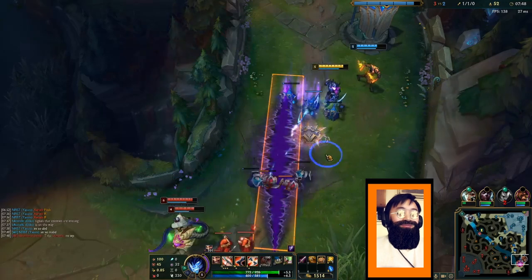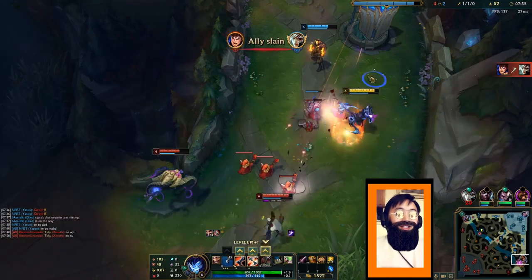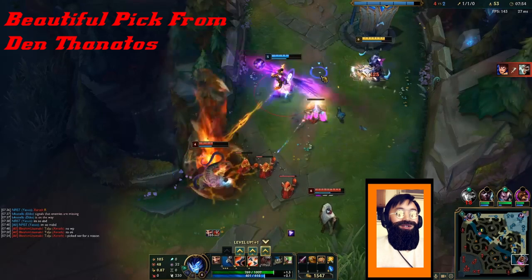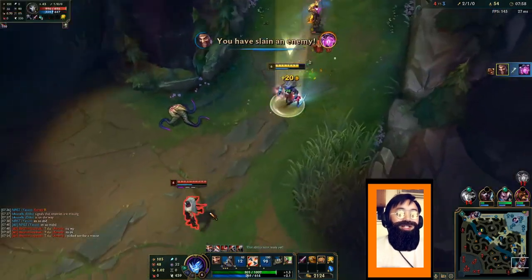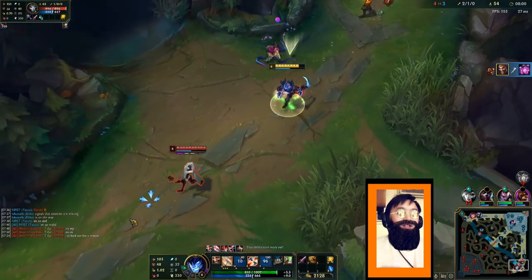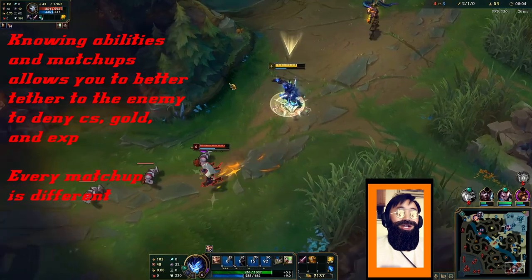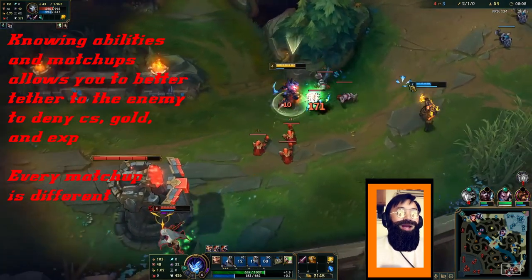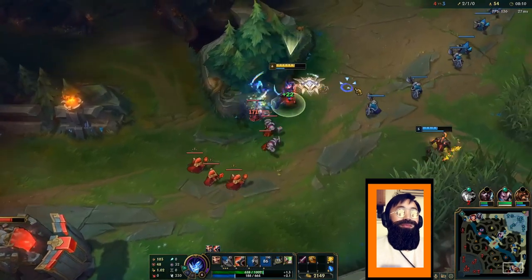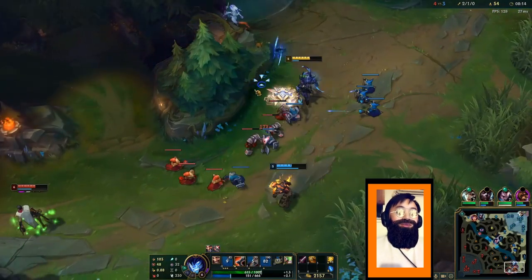Remember to keep in mind: I need to dodge Jinx's W, I need to dodge Vel'Koz's E, I need to be sure not to walk into Jinx's E, and I have to watch out for Jinx's auto-Q-auto. Those are the key things we're looking out for in this game. I do have shorter range than Jinx, but my W gives me a little more range than him.